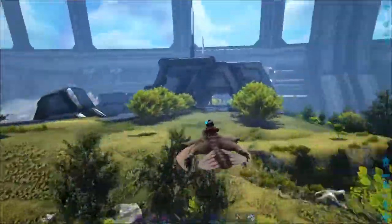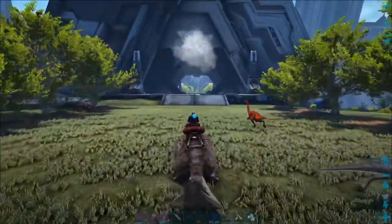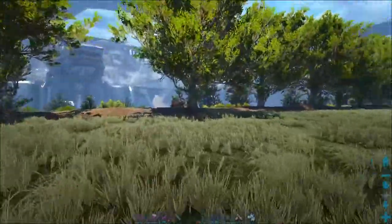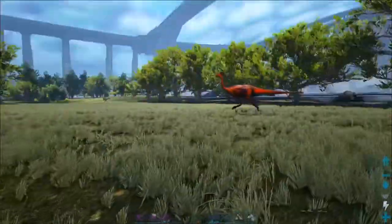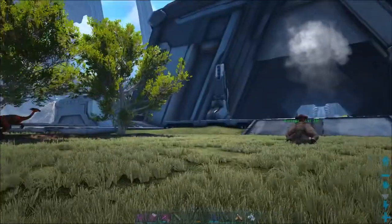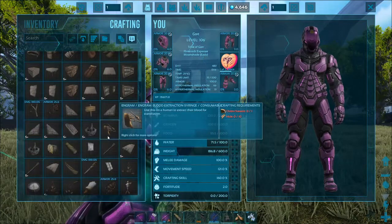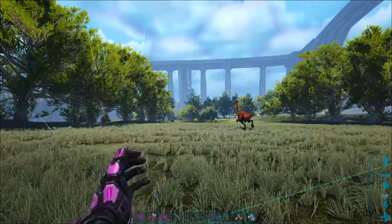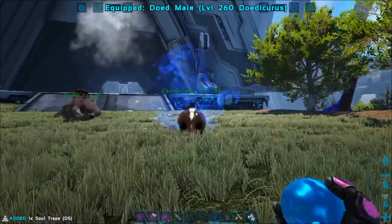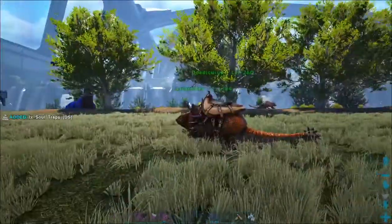I'm thinking right over here, right here. This seems like a good spot, right between all these trees. I'm thinking I'm doing a tower. Do I want a tower? I have stuff in mind that I'm like, oh yeah, I want that. But then I don't want it. Or maybe I do and I just think of other stuff as well.